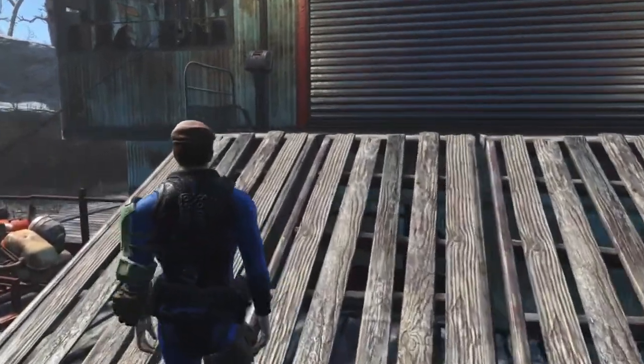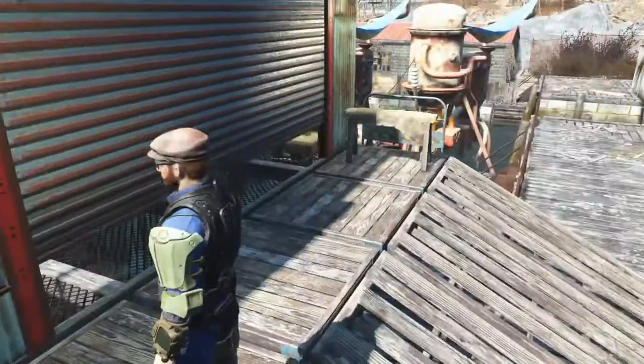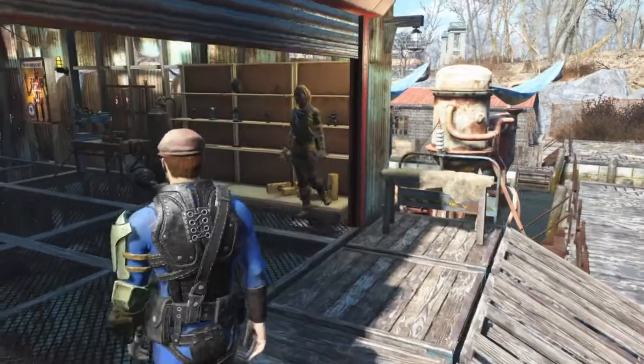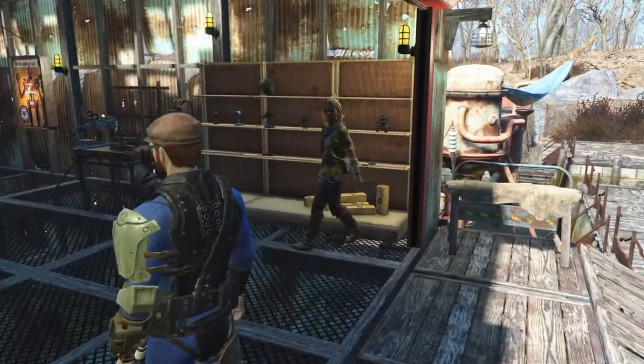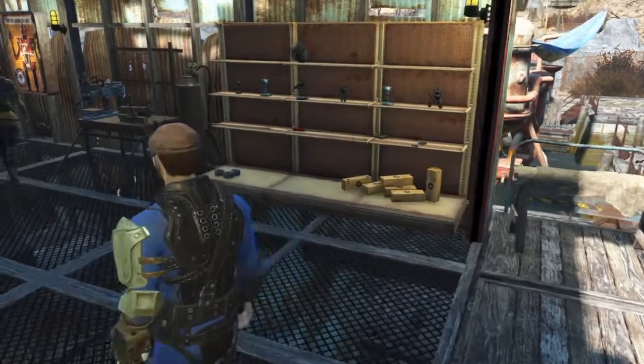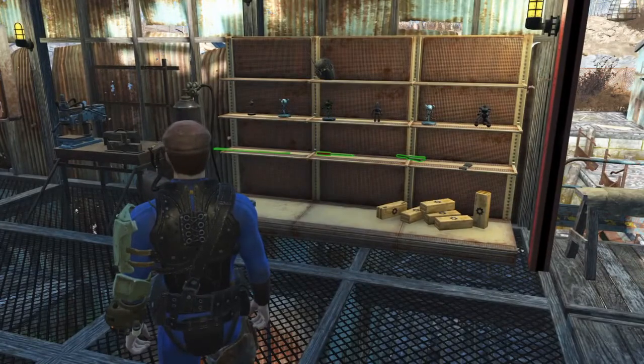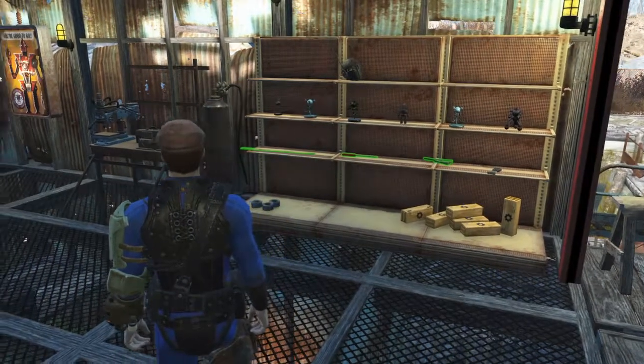And I think it looks pretty good. So let's open this up and take a look inside. Right here first off we've got a small shelf with some extra mods, robot mods on the ground, some extra tools. And of course all of the models from the Automatron DLC proudly being displayed on that middle shelf there.